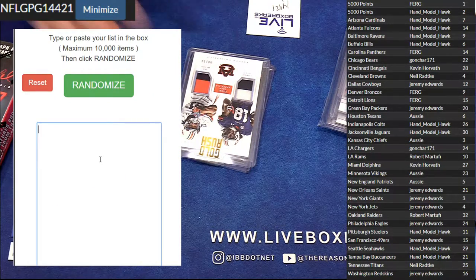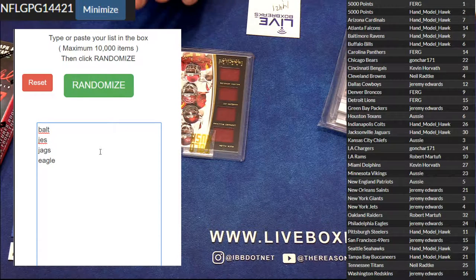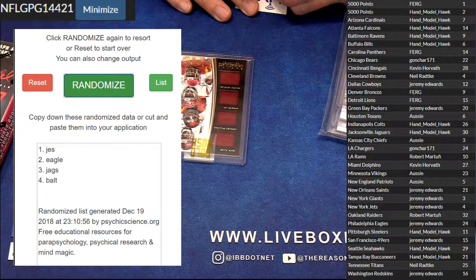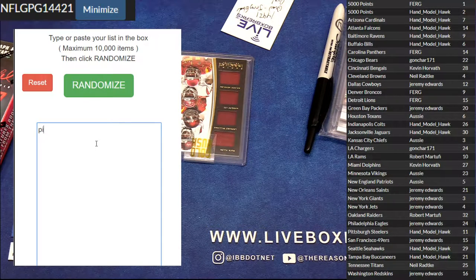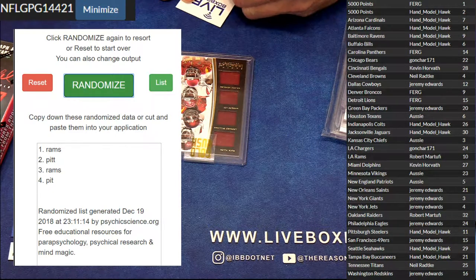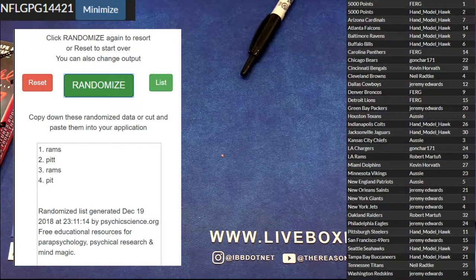Alright, let's do the quad first. We got Baltimore, we got the Jets, we got the Jags, and we got the Eagles. Five times — 1, 2, 3, 4, 5 — the Jets. That is Jeremy for the quad jersey. For the dual, we got Pittsburgh and the Rams — 1, 2, 3, 4, 5 — the Rams. That's Roberts. Alright, there it is guys — a little double pack for you.